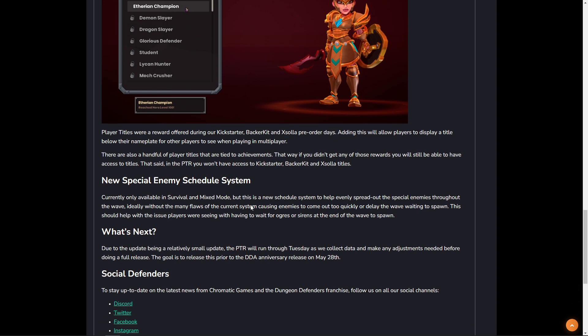In addition to that, there is a new special enemy schedule system. This controls which enemies come out of which lane, how many, and when they come out. This is going to even out the number of enemies throughout a wave so we shouldn't have to wait around for enemies to spawn at the end. Additionally, at the very beginning of a wave it won't dump all special enemies onto the map at once — it's going to be percentage-based, meaning your percentage of wave completion triggers when various enemies come out.